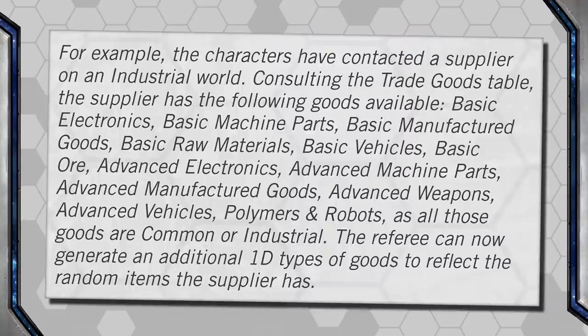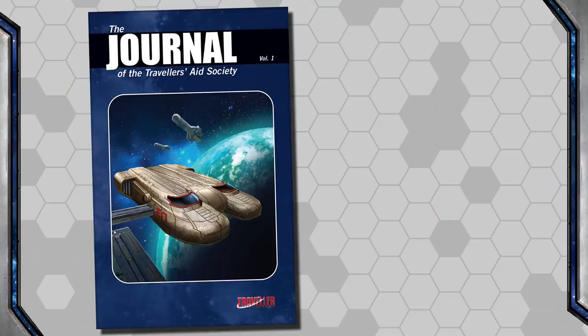My biggest complaint with this entire section of the book is that while it's only eight pages long, they are very dense pages with only a single example given, covering just a small portion of speculative trading. I'd have loved more examples to walk us through freight and passengers — the learning curve was pretty steep before we got it down. Hopefully this video helps players understand it a bit easier. Everything we've gone over is from the Core Book, but we can find additional information on smuggling in JTAS Vol. 1, and additional information on speculative trading in JTAS Vol. 4.